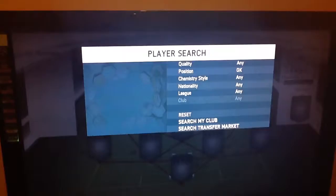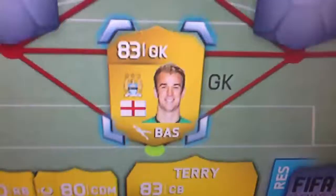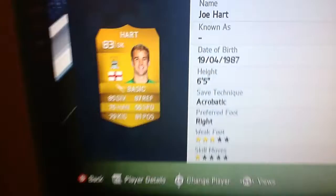First, in goal, we have Joe Hart. So you can see the stats: 85 diving, 87 reflex. I'm going to do that to all of them.